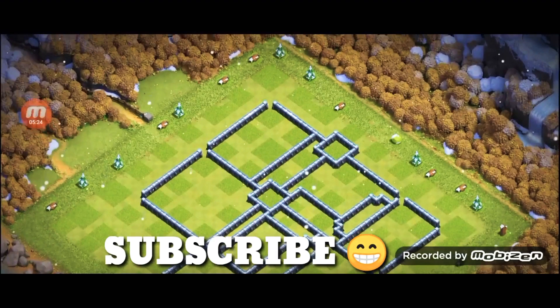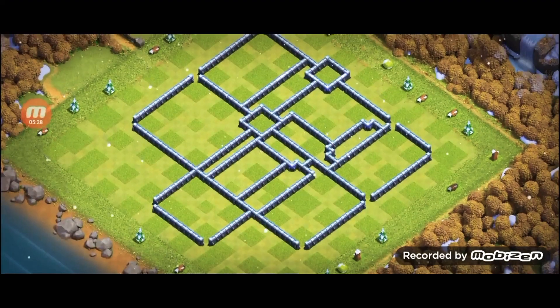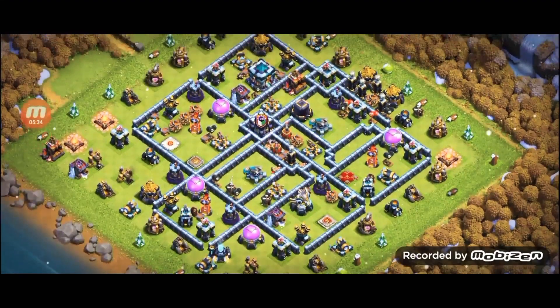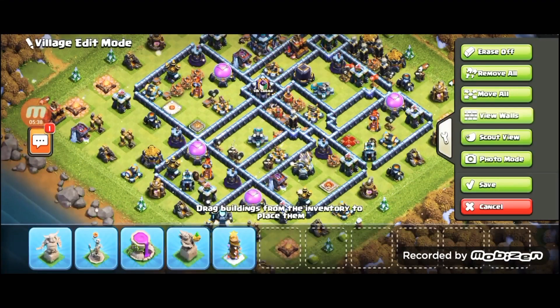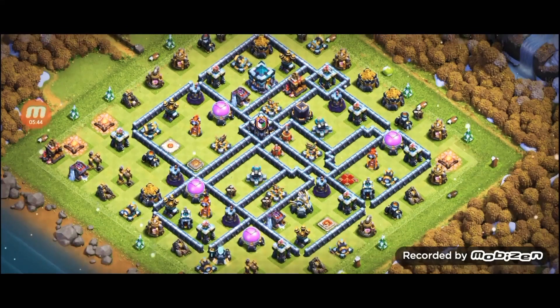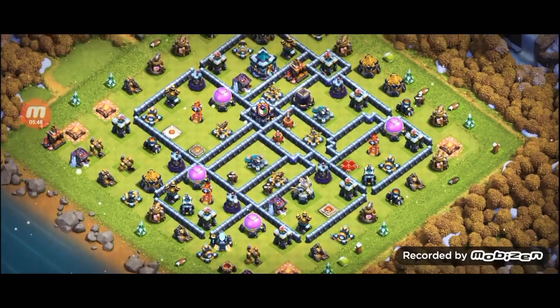Look at another base — it's a fantastic design, so nasty, very nasty. I don't want to attack on this base because I don't like this design — when I go against this base I feel so uncomfortable. You can see the design. This is another custom base — use this base in CWL and wars and let me know if it's working for you or not. I hope you like these seven bases and thanks for your support.